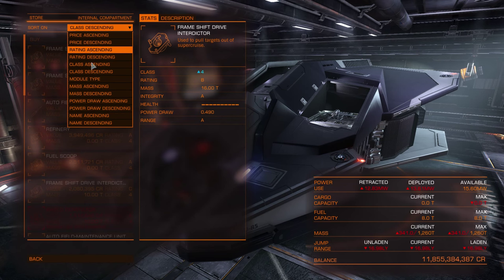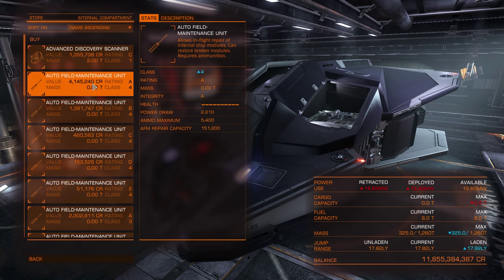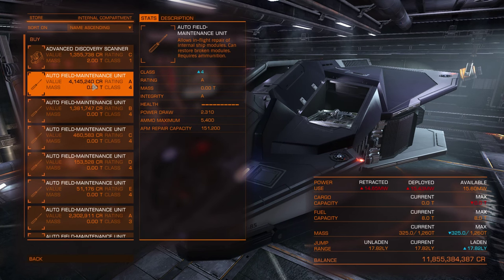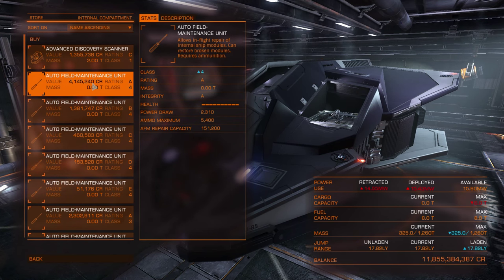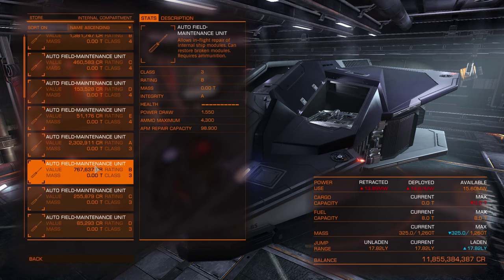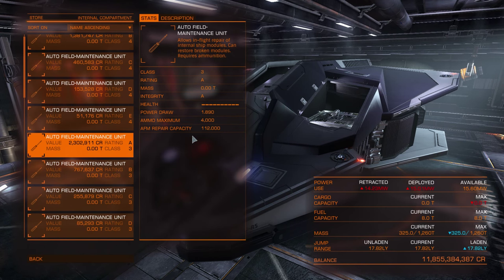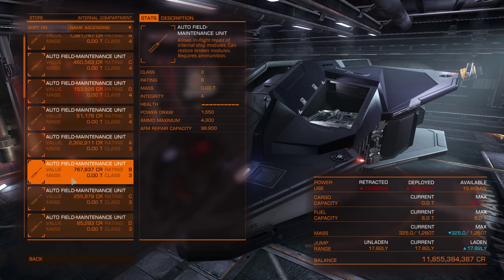Let me browse the internal compartment modules. The Advanced Discovery Scanner is used for exploration. The Auto Field Maintenance Unit (AFMU) is used to repair your modules — you can do it from the right UI module screen. Just click on any damaged module and it will be repaired. It works automatically, but during repair the module goes offline, so do not try to repair your frame shift drive while in supercruise. It has a limited repair capacity and ammo, so when you run out you have to restock at stations. This module is very handy if you are exploring far from civilization.